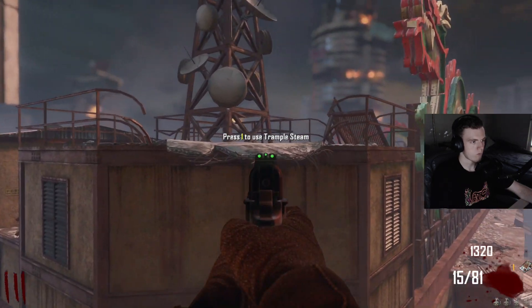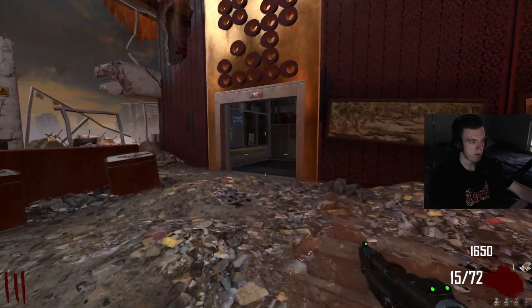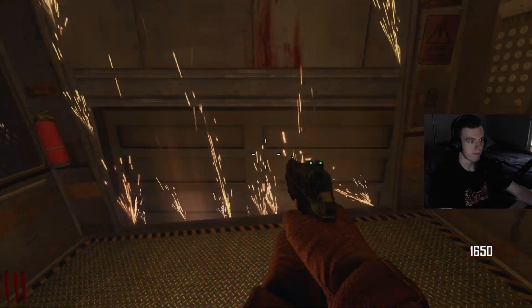We got our trample steam, which we can launch ourselves right over there if we decide to. So it turns out I forgot — this is actually the better way to go. The elevator is the better way to go just because that takes us to the bank and down to the weapons locker.